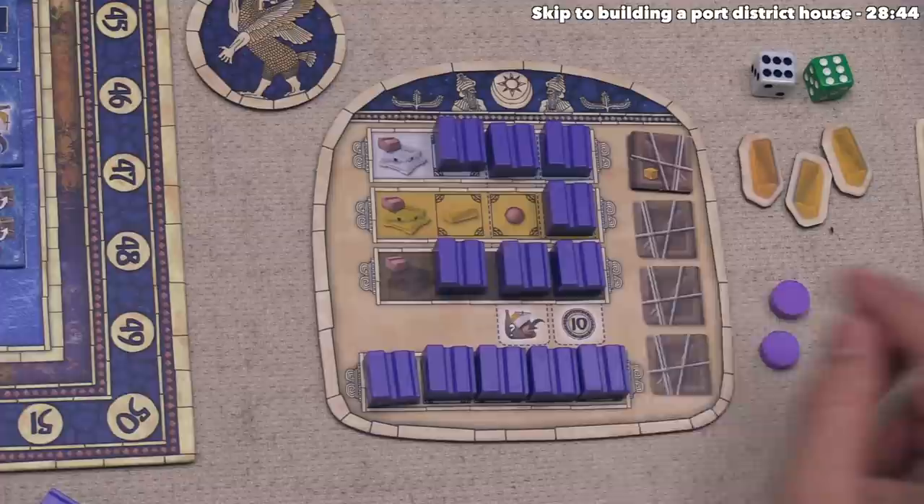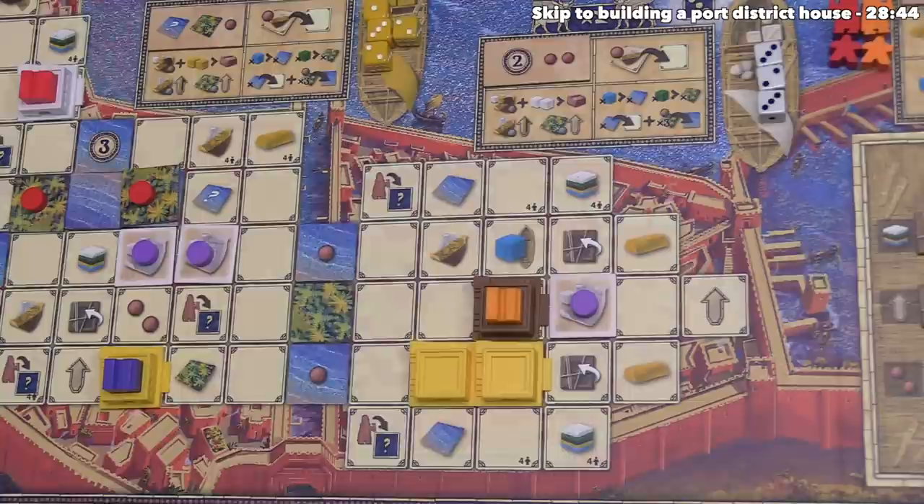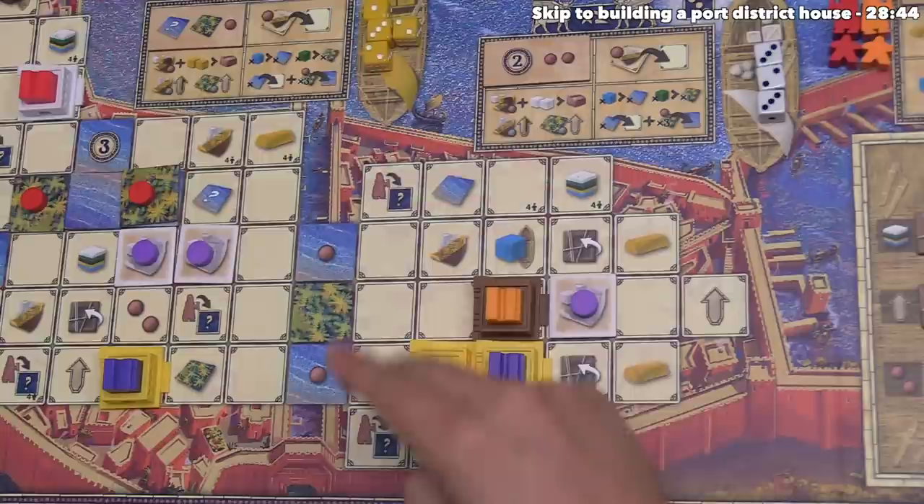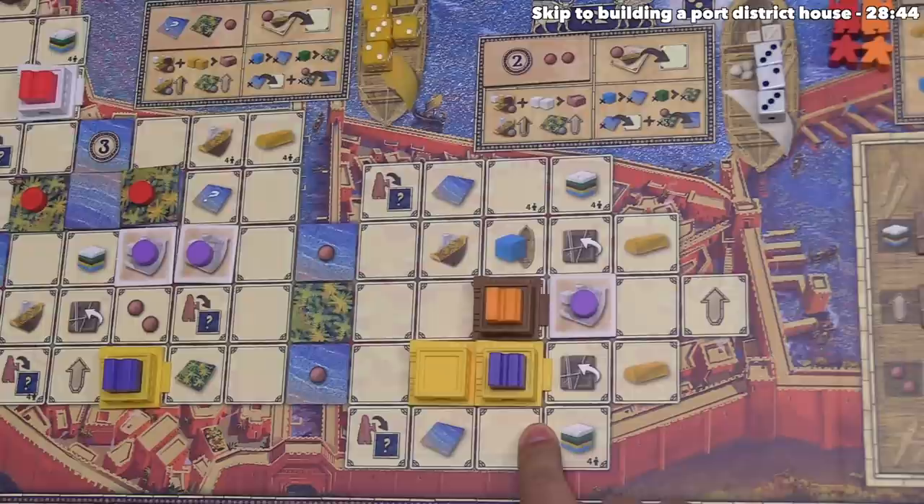We place our building token on top — it can go onto any of the tokens we just placed, it doesn't matter which. This means we now control this building for the rest of the game. It is size two because it has two tokens. Buildings can be size one, two, or three, since you can never put a fourth project tile next to three already within a district.